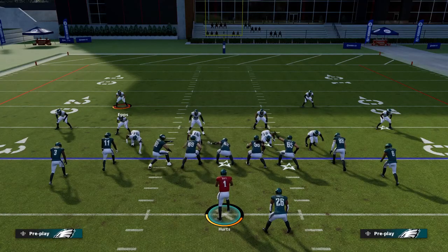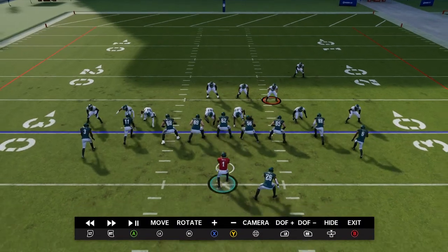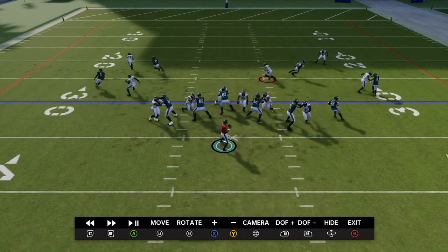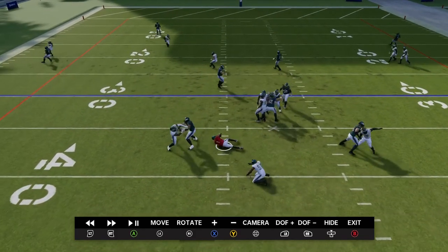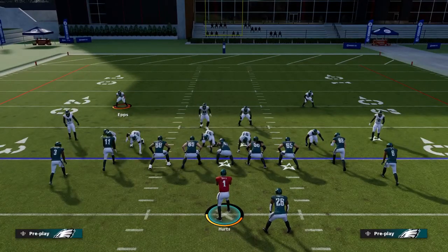Now if they're blocking the running back, I'm going to show you real quick. There goes the pressure again. This time Kelsey has to pick and choose who he wants — he can't pick both. He goes after the left middle linebacker, and then the right one comes in — Edwards — and you get the sack. Now if they block the running back, same setup.